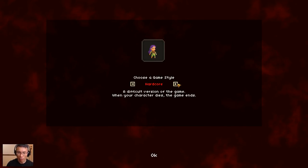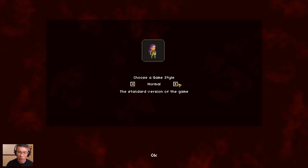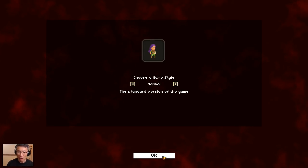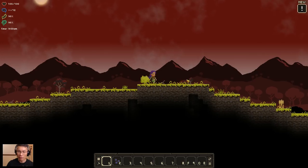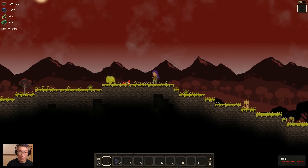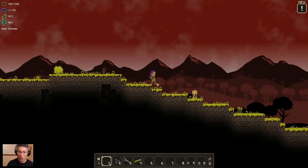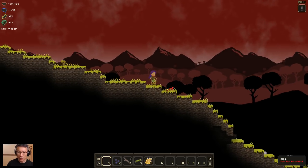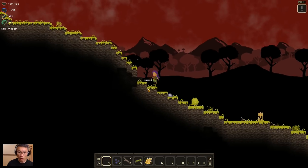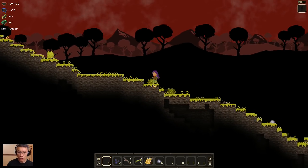You can have normal, hardcore, or creative — meaning that you don't have hunger or stamina issues. I'm fine with normal. I actually wanted to try hardcore, but I want to learn the game as much as I can first before I do hardcore. Now, since I've played the game before, I know what to expect. I'm not going to chop all the trees more than I need. I'll just play the fast way and observe what's happening. There's quite a lot of slope here — definitely a bit different from what I've played before.